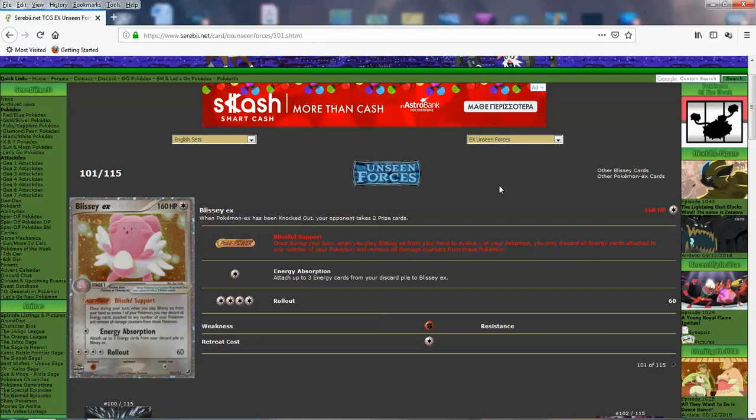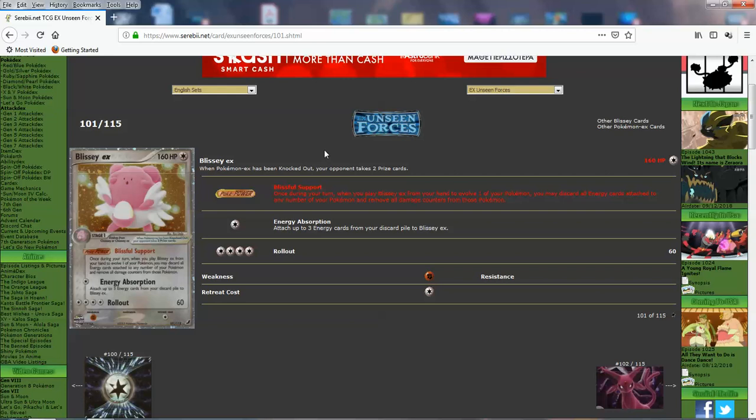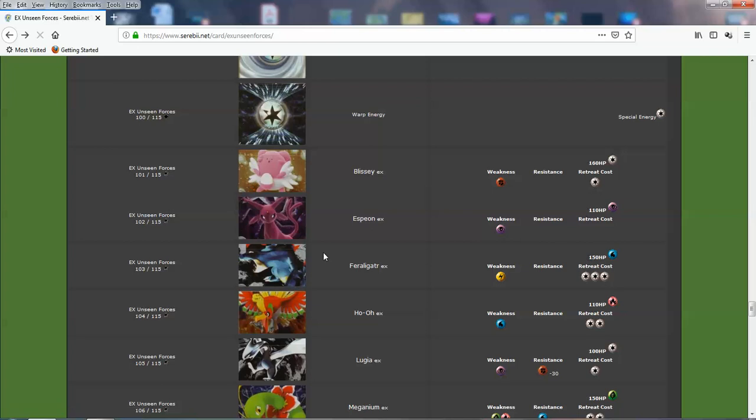This Pokemon is mostly going to be used entirely for the Poke Power. Energy Absorption lets you attach up to three energy cards from your discard to Blissey EX, so you can instantly power up for Rollout. Unfortunately Rollout is a pretty weak attack. In those days there was Power Lock, but not to the extent of the SP era with Power Sprays. Some of the crazy special energies like Boost Energy should work on Blissey EX. Very nice card — Blissey is one of my favorite Pokemon. The art is the best thing.